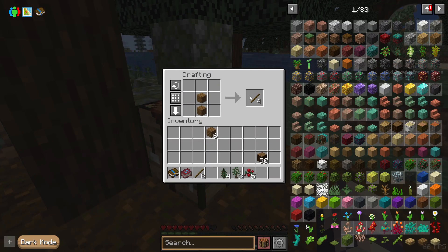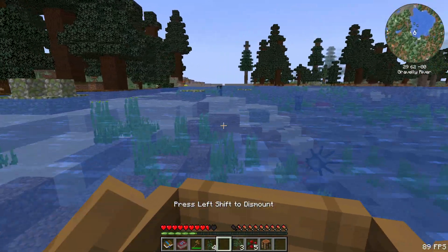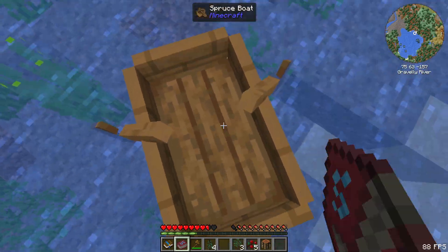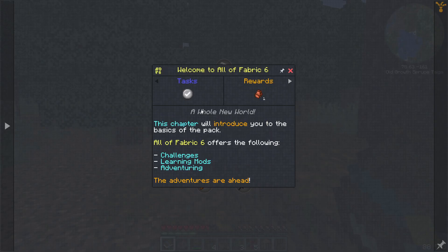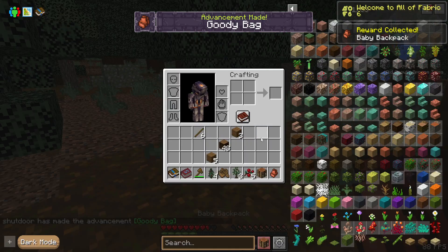I'm seeing we're using REI, which is fantastic. We got an axe. Let's make a boat — a spruce boat. Let's sail away for a little bit and see what we can find. We also have a quest book as well. Of course, this chapter will introduce you to the basics of the pack — challenges, learning mods, adventuring. We get a baby backpack, and I think we can equip this and press B to open it. It's a very small backpack, but I think that's actually really cool.